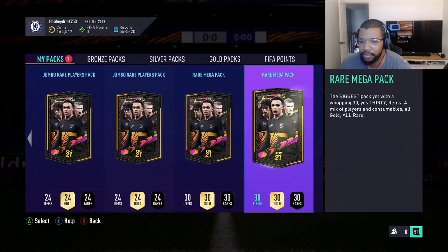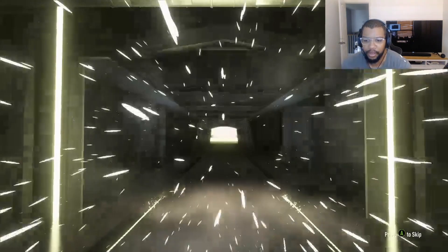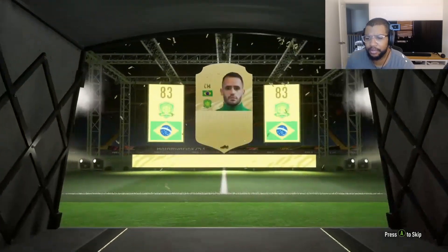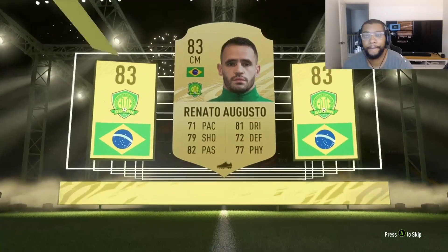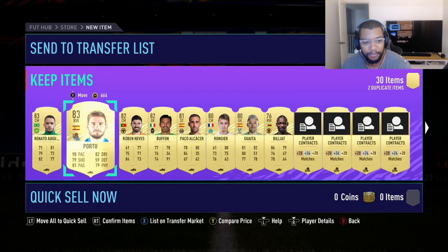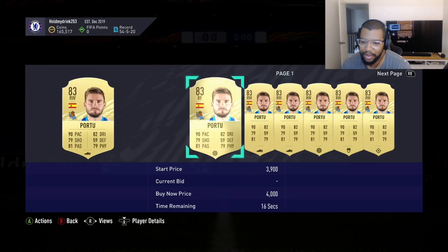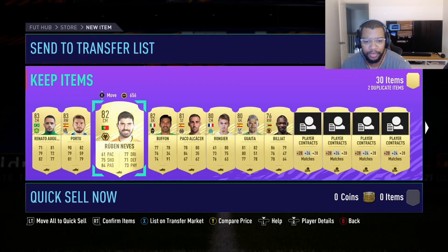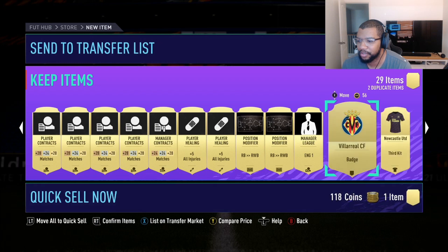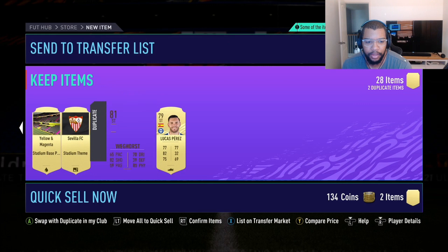I guess we'll do the rare megas next. Okay, got a board. Brazil center mid - oh, is this Renato Augusto? 83 but Chinese league - I didn't like him last year, even his team of the season wasn't that good. Portu is actually good though, I'm okay with Portu - good pace. I'm sure he might go for a little bit, only 4k but that's not bad. Ruben Neves - not too bad. Might as well just quick sell these. Okay, and then duplicates - that must have been from the SBC that I did.